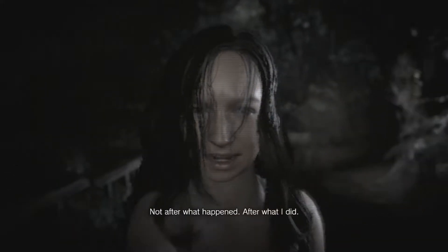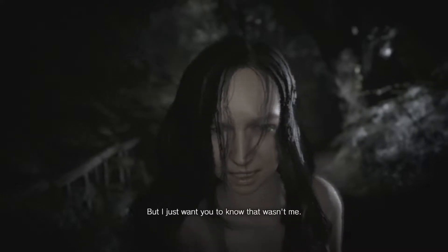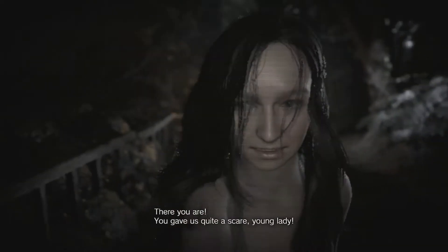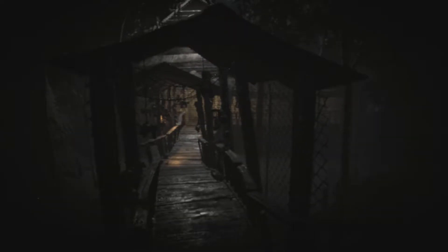Mia, Ethan, please watch this. Ethan, if you find this, I know I can't expect anything from you — not after what happened, after what I did. But I just want you to know that wasn't me. I don't know what happened. There's so much that you need to know. You gave us quite a scare, young lady. I can't let her catch me again. I'm in control of Mia now.